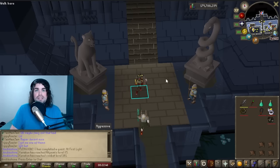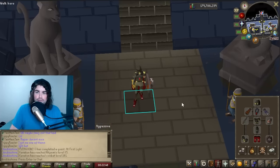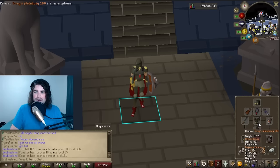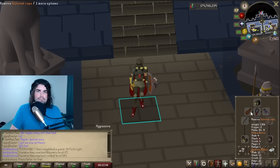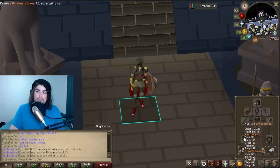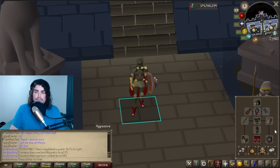The name of the game for these bosses is going to be getting a nice defensive setup. You can see that for my gear, I'm basically just using Barrows stuff: Torag helmet, plate body, and plate legs. We're going with an Infernal or Fire Cape, basically whatever cape you can get. And similarly with the rest of my gear, we're going with a Blood Fury, Barrows Gloves, Dragon Boots, and Brimstone Ring.